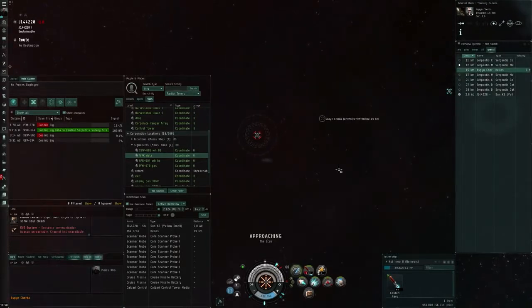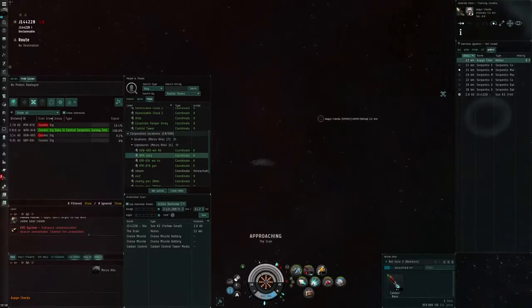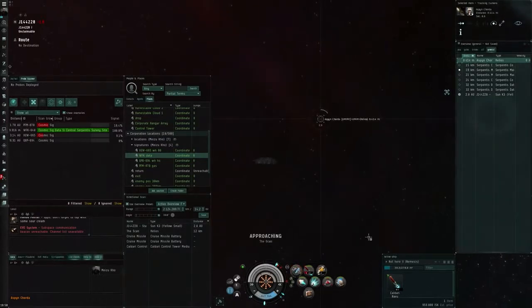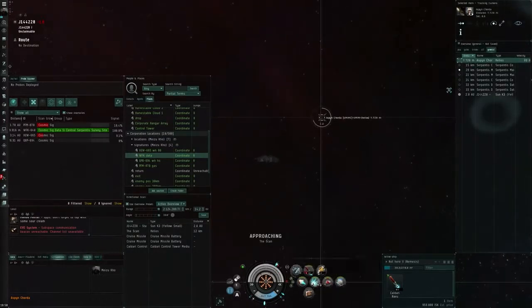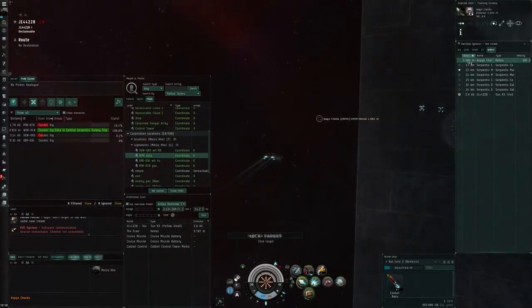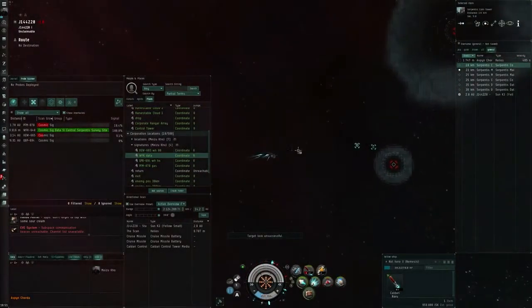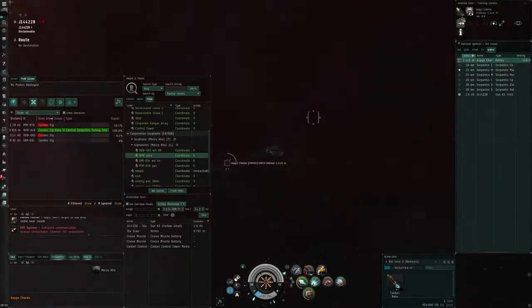A Helios comes in on the site and I'm ready to receive him because I knew it was going to come — I saw his probes. In fact, I saw his probes while I was doing the site, which is why there's only one of those containers left. I waited 10 kilometers off the warping point, he comes in, I approach him under stealth, and once I get in range I try to do the usual: target, web, scram — everything on him as soon as I can. He actually cloaked, so I lost the lock, but I kept going straight.